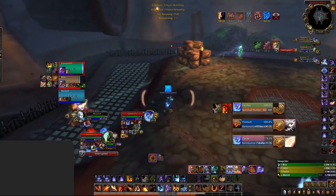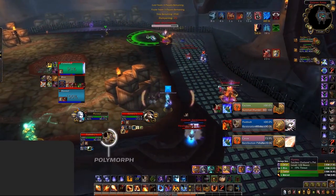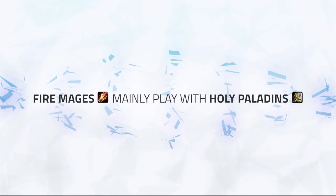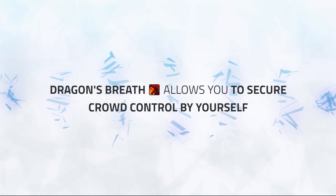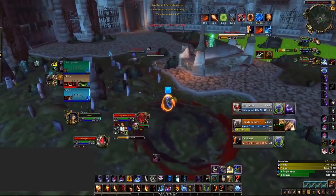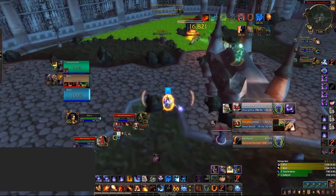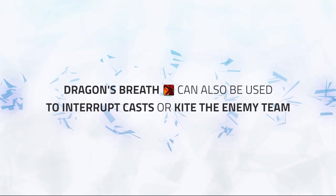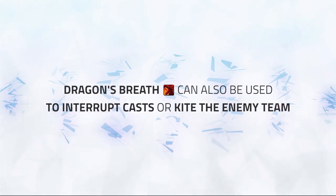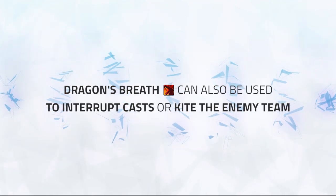Dragon's Breath is extremely strong — it's a 4-second disorient that's on the same diminishing return as Cyclone, Blind, and other Fear effects, meaning it doesn't share diminishing returns with Polymorph. This is why Fire is mainly played with a Holy Paladin and not a Restoration Druid, unlike its Frost counterpart. Dragon's Breath is super impactful for Fire, as it gives you a tool to easily secure either Polymorph or Ring of Frost solo — you can simply Dragon's Breath a healer followed up with either CC. The other use is to extend crowd control chains: say you landed three Polymorphs on the enemy healer, you can then finish it off with Dragon's Breath, extending your crowd control an extra 4 seconds. It's also simply a tool to either interrupt casts or kite melee cleaves defensively — there are many situations where you'll have to use Dragon's Breath to escape melee or interrupt important casts such as an enemy Destruction Warlock's Chaos Bolts.